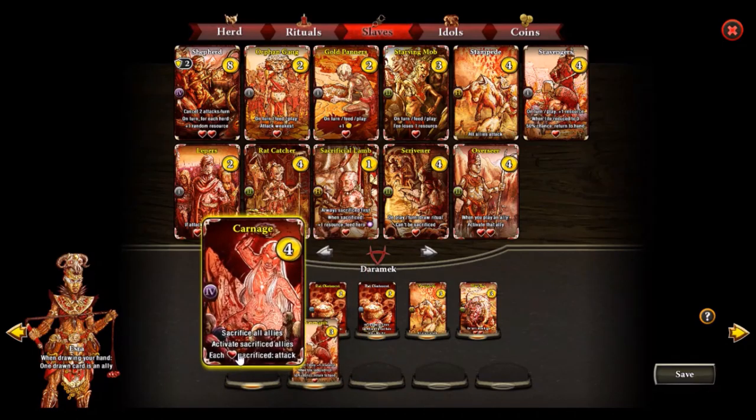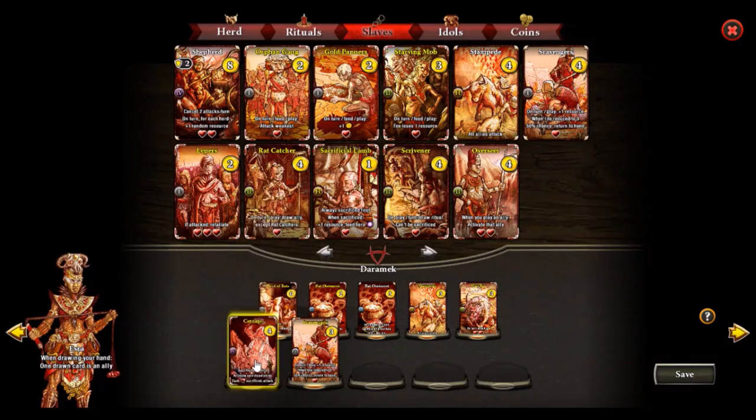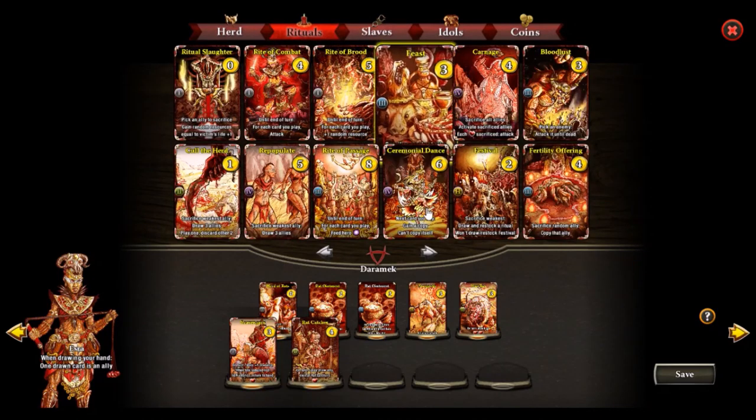Since Scavenger can return to the battlefield it has more value to just swarm the board, which is what we want. The second Carnage is probably also unneeded — we want to focus on a long game strategy, denying all opponent resources with Heard of Rats and winning by board presence. We also need ways to recover from a mass board clear, so we probably want to go for Ratcatcher and Repopulate as well.